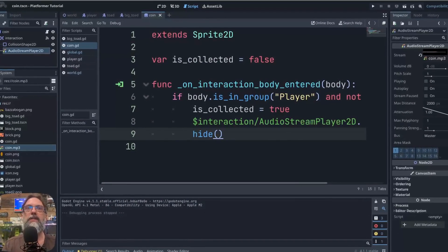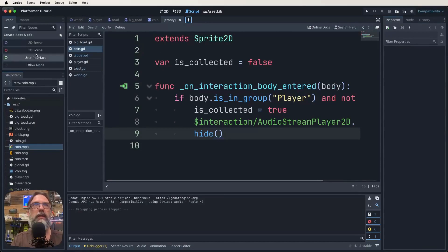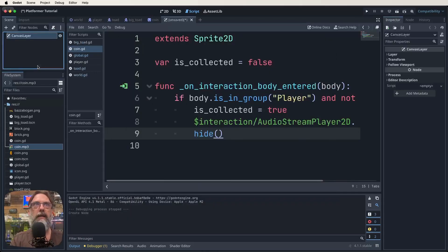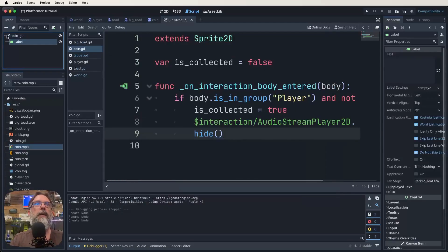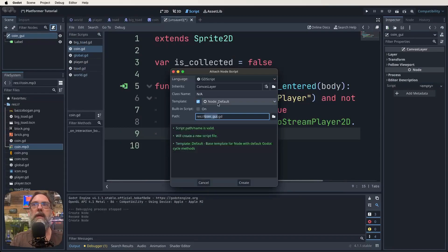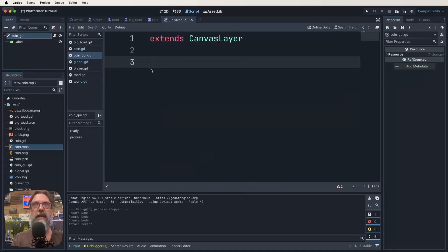Now let's look at our GUI layer. We're going to do this by creating a new scene. Click the plus sign at the top — it starts as empty. We want to base this on a CanvasLayer, so click Other Node and start typing canvas layer, select it, and call it CoinGUI. In our CoinGUI, add a child node — we want it to be a Label. So we've got CoinGUI with a Label child. Now click on the root node CoinGUI and add a script, call it coin_gui, and click Create. We're extending CanvasLayer.